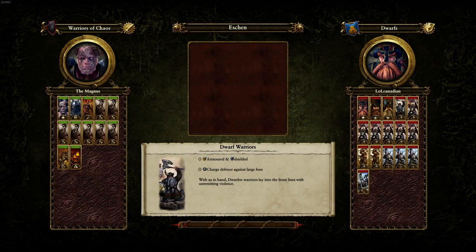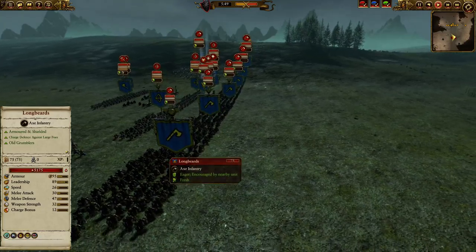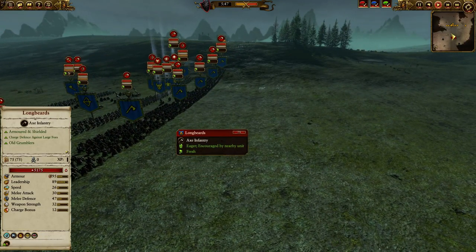And speaking of a spin, I decided to bring a Gorebeast Chariot to see what I could do. I have seven Chaos Warriors with great weapons, one Hellcannon, one Forsaken, one Exalted Hero on his flying mount, and one Chaos Lord on a Chaos Dragon.